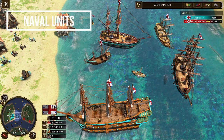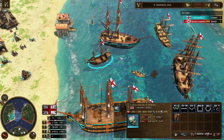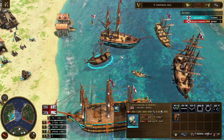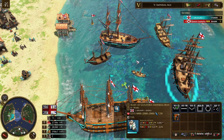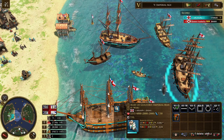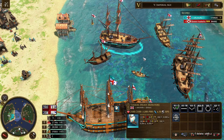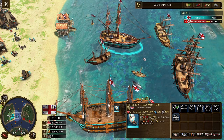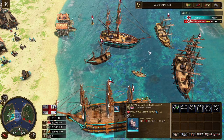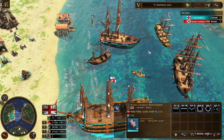Now we move to the naval units. First there's the fishing boat that can be used to gather water resources, the caravel which can gather resources in the water and at the same time be used for transport, attacking, and scouting. There's the galleon which can train units, the frigate which is a high HP warship with a charge attack and really high base attack, and the monitor which has the long range target ability with 70 range and can be used to target buildings — it is really strong against buildings and warships.